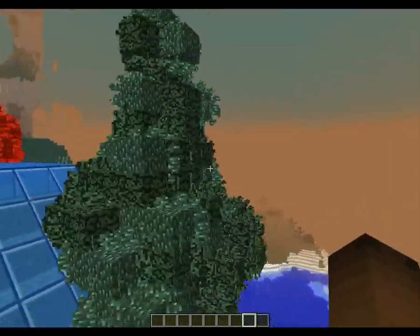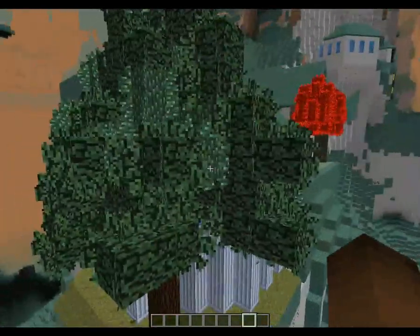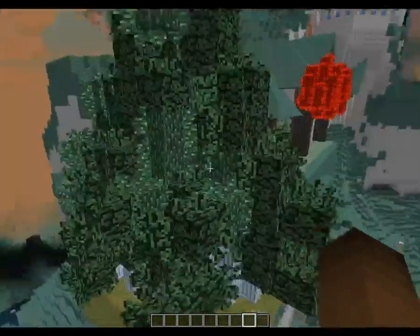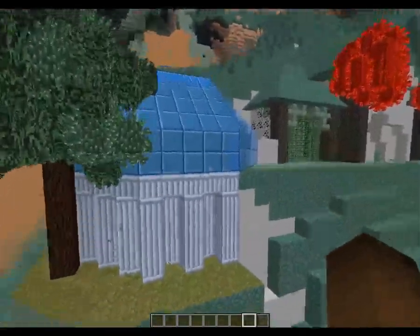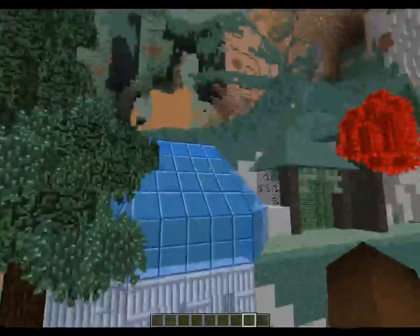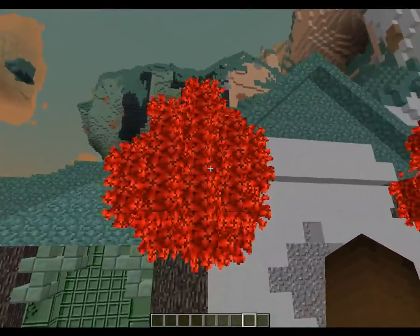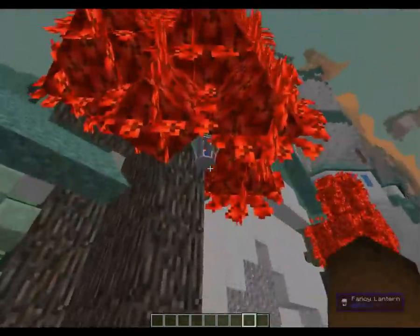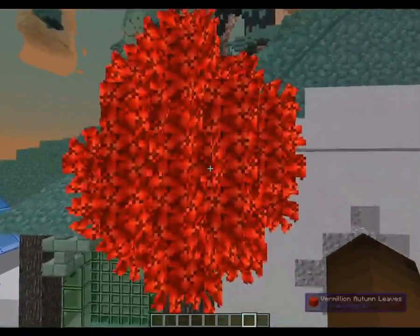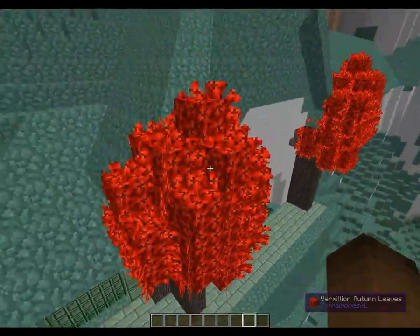This is the ugly tree. I didn't want to use a single leaf type and the area has spruce, pines, and fir. So I grabbed the two kinds of fir leaves and a spruce log - it needs a lot of work, but no trees are perfect. I haven't hollowed this out yet. I also found some Vermilion autumn leaves - I don't know what biome they're actually from or if they're even available in this pack.